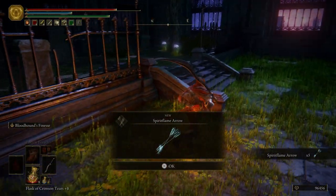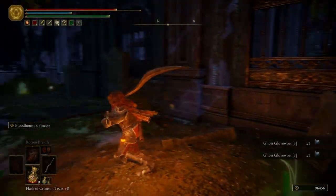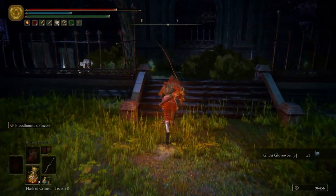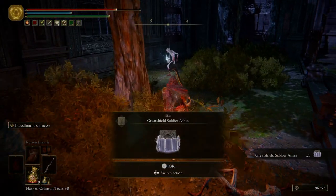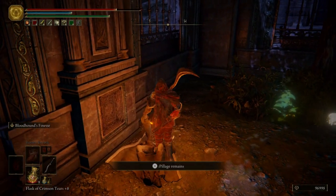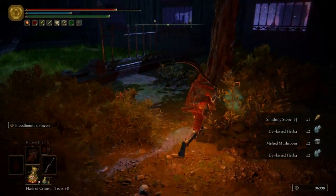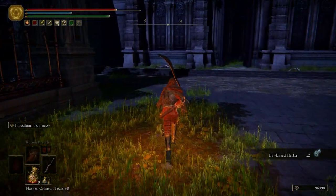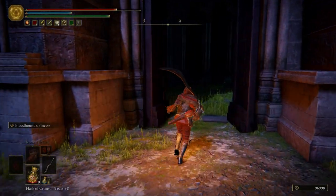Get some Spirit Flame Arrows — if you use those, that will cause Frostbite buildup. Right here is a really good Spirit Ash: the Great Shield Soldiers. Those are the guys that we've been killing. If you have an enemy that's really aggressive and you want to heal or rebuff yourself, you can always pull out those Spirit Ashes and use them to tank for you, because they can take quite a bit of damage before dying.